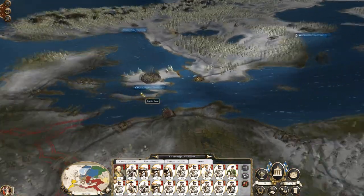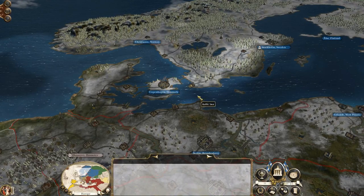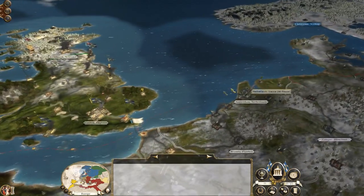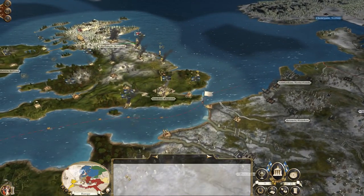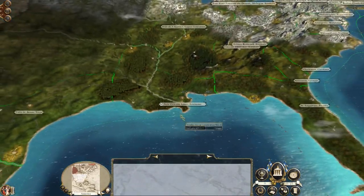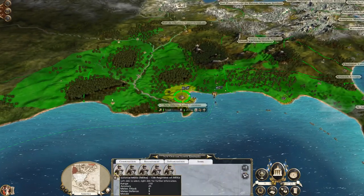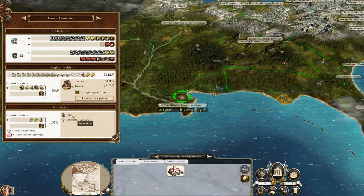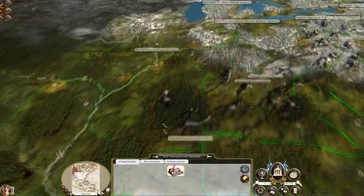There is a good case for attacking Copenhagen, fortifying it, and then basing a fleet out of one of these ports. Let's hop over to here. You guys are part of my disbandment experiment, which you can see doesn't work.